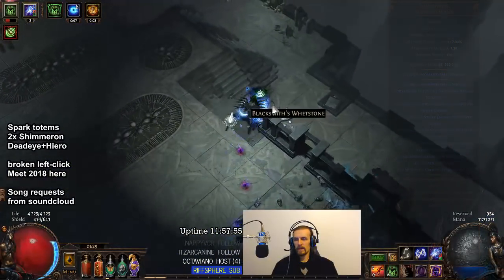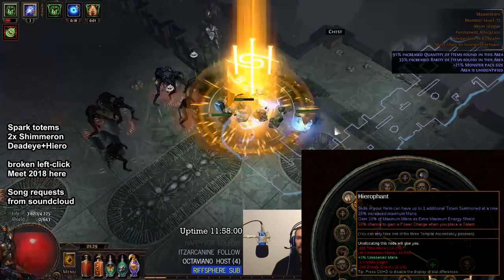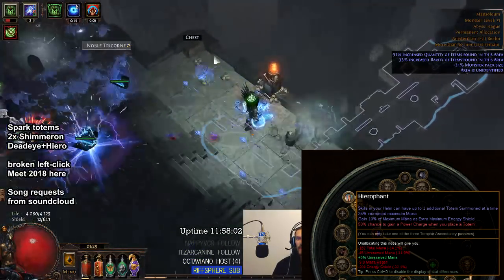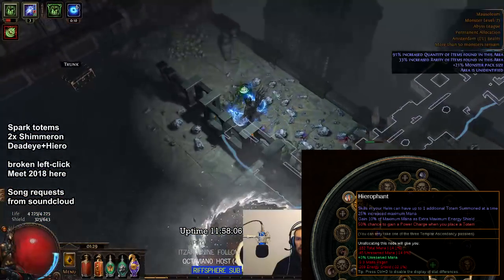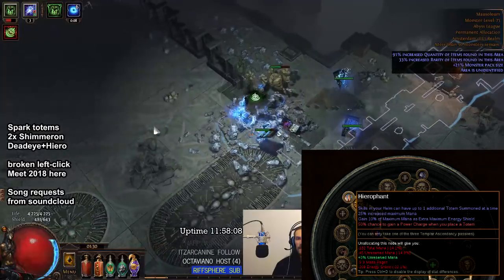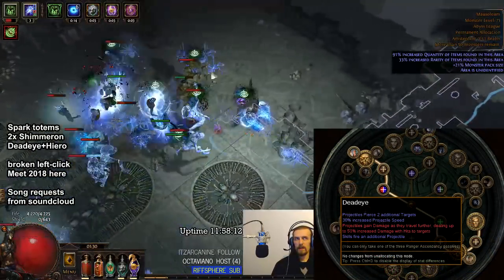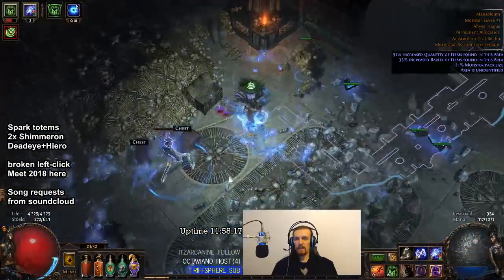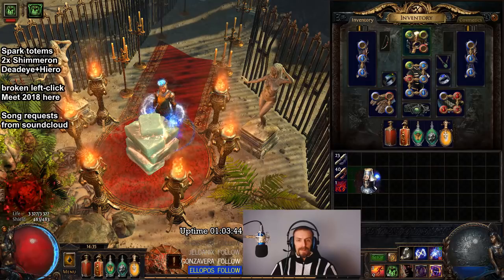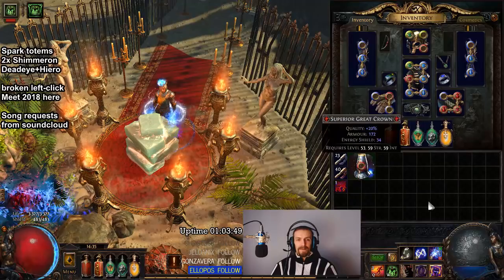I chose Scion because it is easy to get power charges with the Hierophant sub-ascendancy, which gives 50% chance to gain a power charge when you place a totem, and also gives mana which you sort of need. Skills in your helmet can have up to 1 additional totem summoned at a time, so you can basically have 3. Also that Deadeye sub-ascendancy works very well for Spark. So I was planning to craft some helmet with Essence of Horror on a Shaper base helmet and hopefully get something cool.